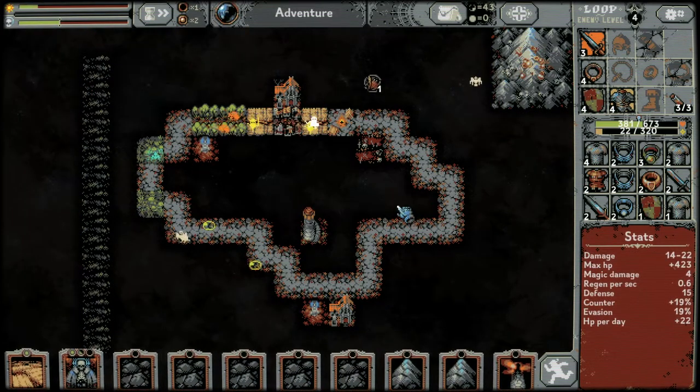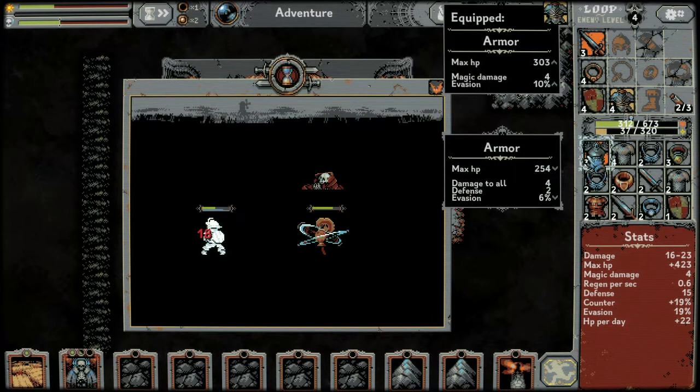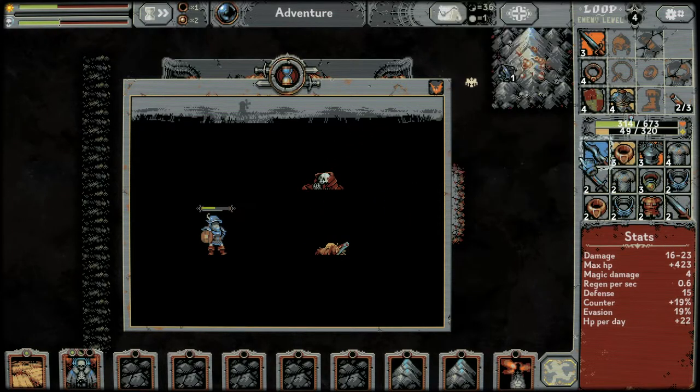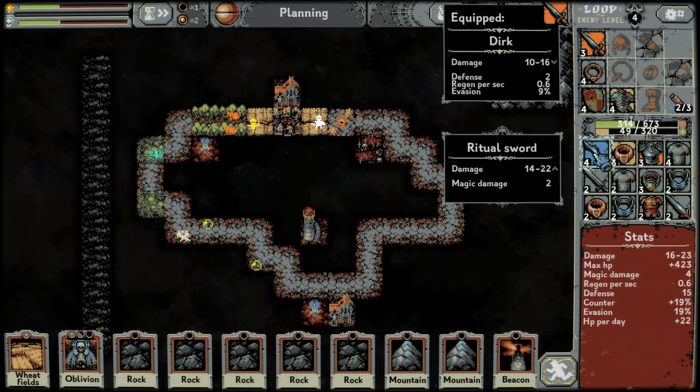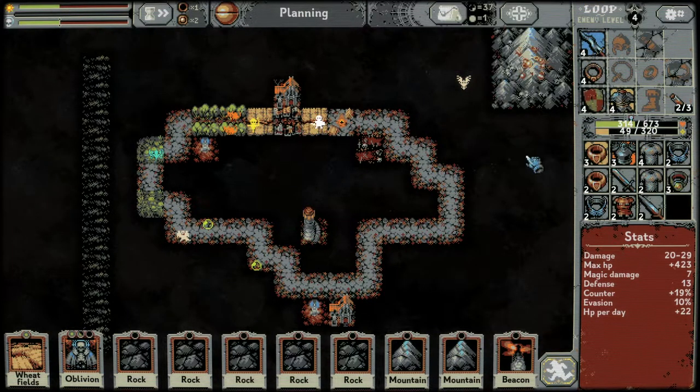Let's place another meadow here to thin out our hand. That was a potion drank, so that increases our damage. Level three armor — no thank you.